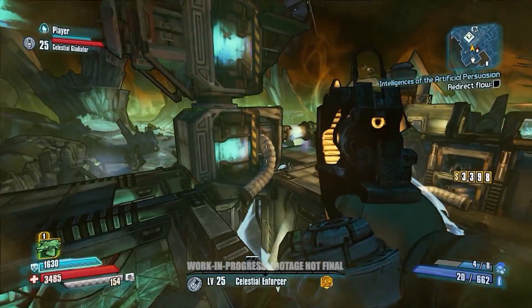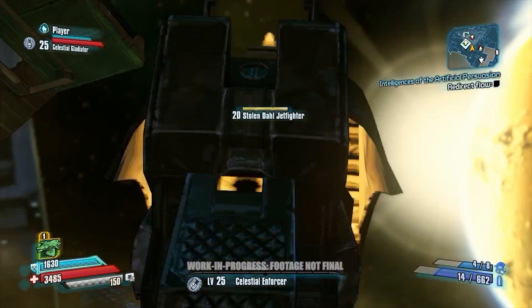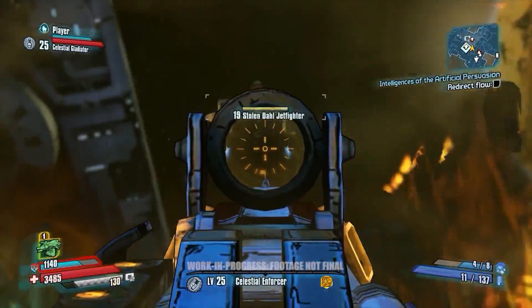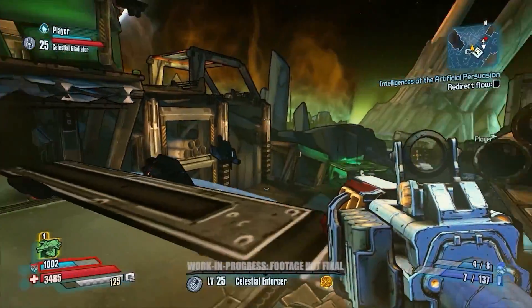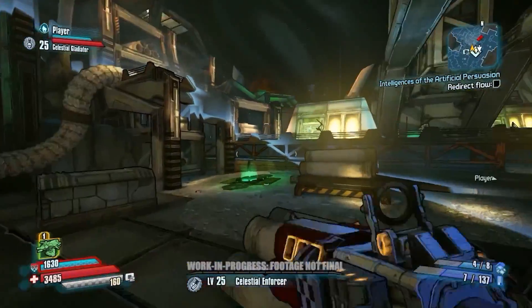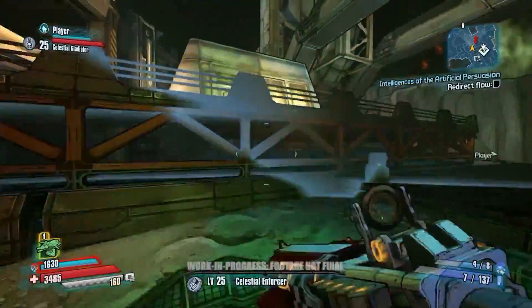That's an example of one of the Dahl jump pads which shoots you really far forward. And here we have some of the Dahl jet fighters — they're going to fly around and try to do a huge amount of damage to you. Wilhelm is doing pretty well, but he fell off the side. That's okay because we've got plenty of jump pads. We have a lot more verticality in Borderlands now than we ever did before.